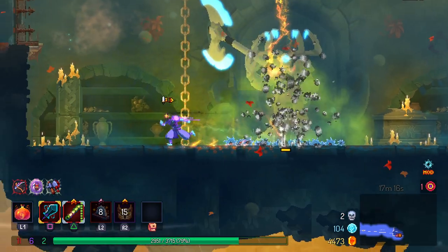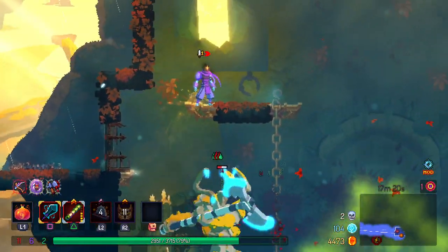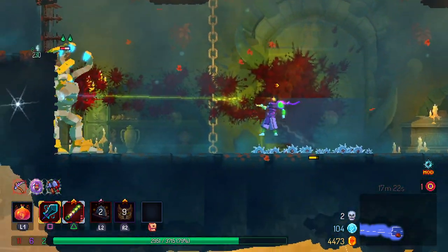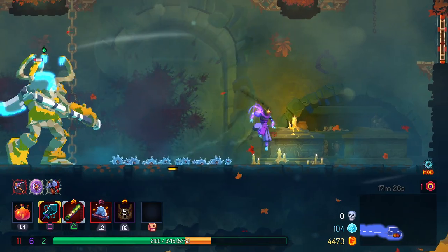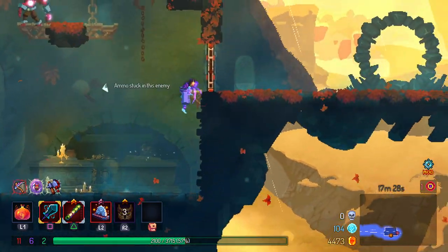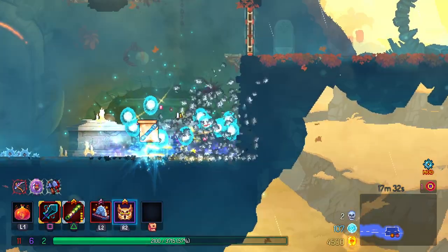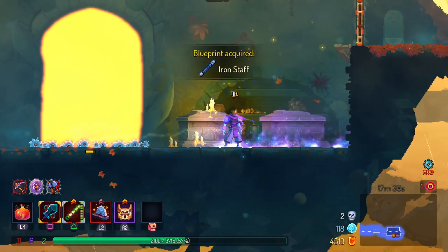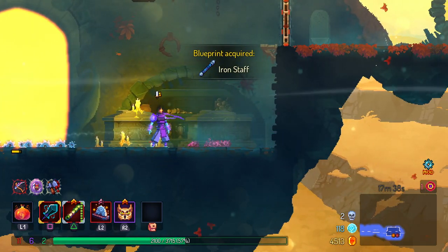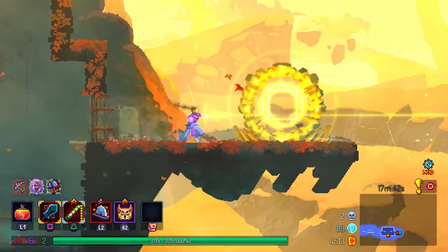Seemingly we've got another big boy with a very lengthy attack pattern. Ammo stuck in this enemy — yeah, I see that, but we got him. A new blueprint — the Iron Staff. Should we heal? Yeah, I think we should. We've got more heals coming our way soon, so let's not overthink it.